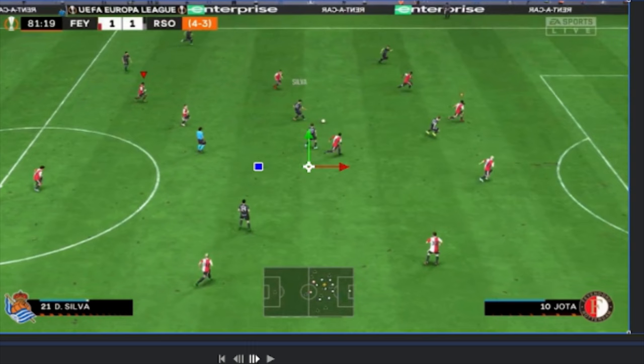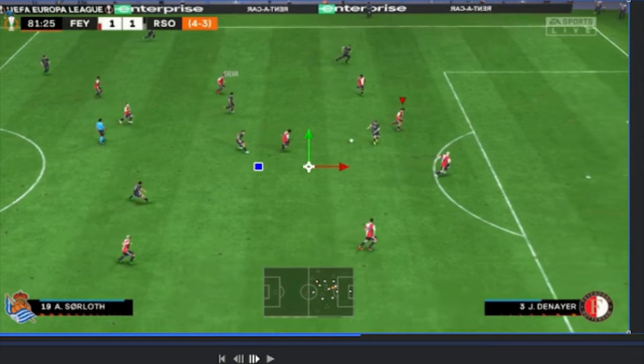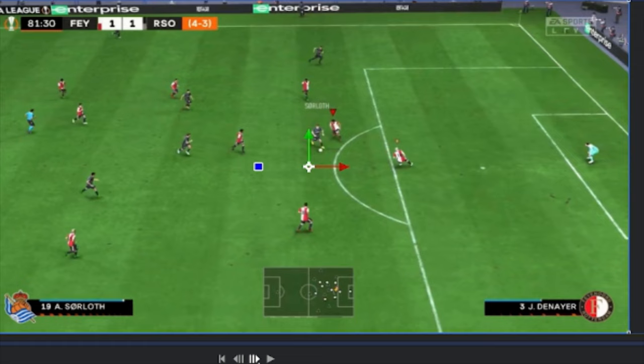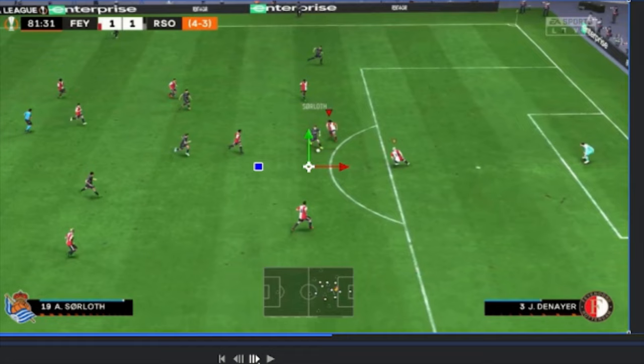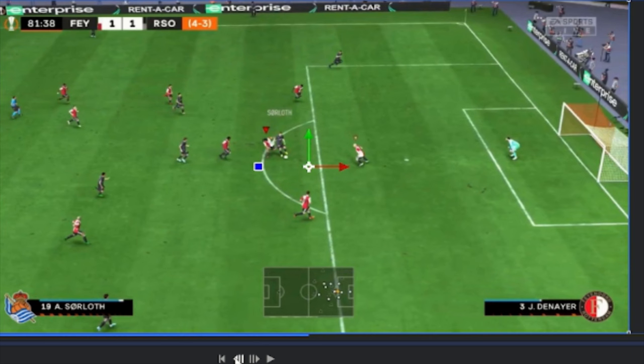Next frame — we are now this player. So two times in a row it's switching to the wrong player. I'm thinking why am I not controlling my midfielder or my center back? Then I switch again and it finally goes to the right player. But in this very short period of time — the whole clip is nine seconds — between the three switches I did, two were wrong, and that's only four seconds. It is so confusing when you are playing.